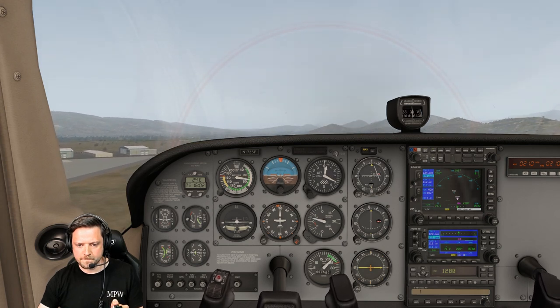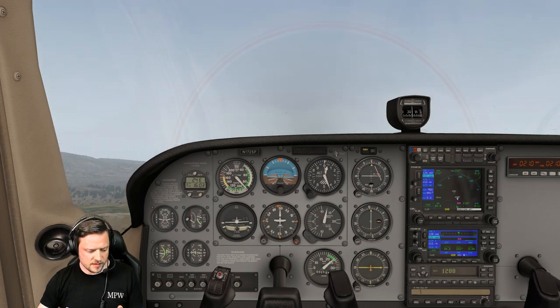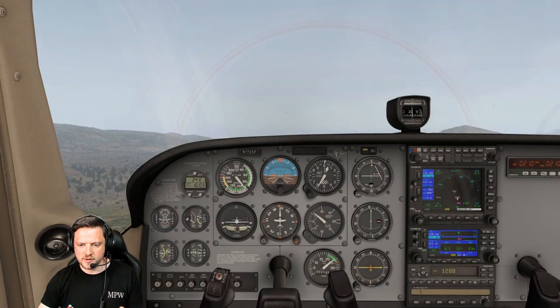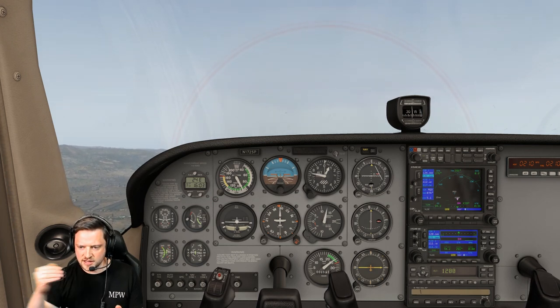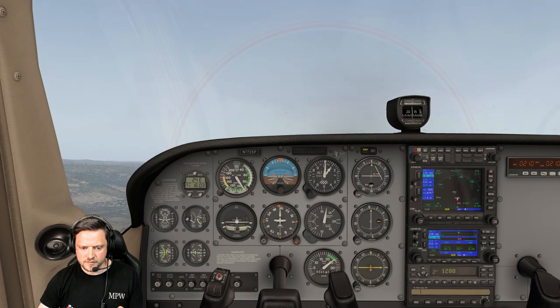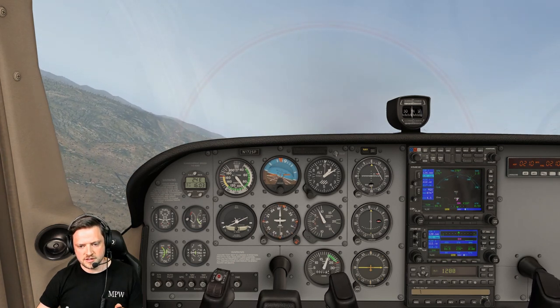Flaps coming up, trimming as we go. Same drills again — it's a long runway so accelerating up to about 90 knots. Temperature and pressure all good in the climb, RPM is good. Leveling at 1200 feet. Flaps up, turning left. 2100 RPM — worked nice last time. Temperature all good, looking nice as we come round to our crosswind.